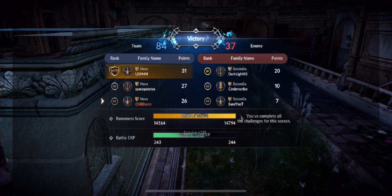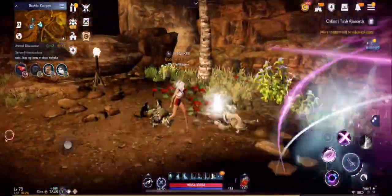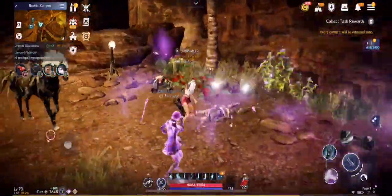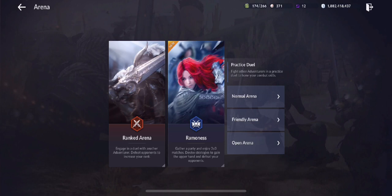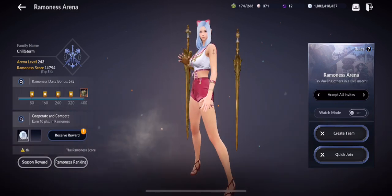How cool is that! So that's basically 8 games — we got 5 wins and 3 losses, which is a good number. We've already showed you what the new map is about — the light sphere, the ballista, and all that. That's the main purpose of this video, showcasing the talent of top players Usman, guild master of Settler, and Space Patatas of All Stars PH. Thank you so much for joining me and showcasing your talent to our viewers. That's it for me — Chillstorm, Black Desert Mobile Chill Gaming. Peace out!